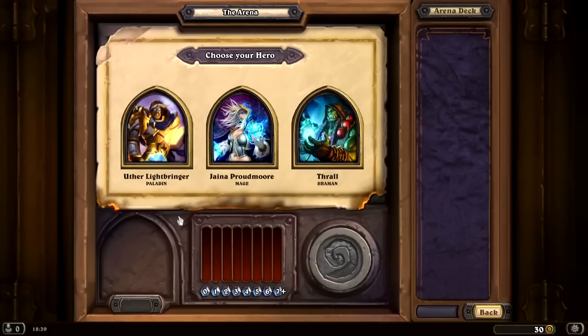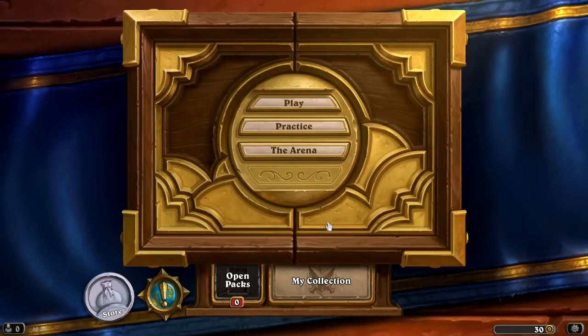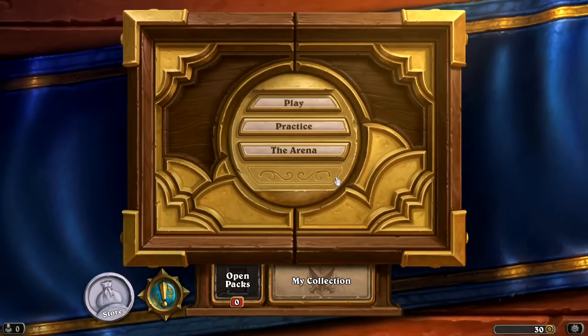They will, I think randomly, let me choose one of three heroes, and then once you've done that, you get to build a deck. We're not going to do that now — I just wanted to show you how this works. You can go in and out of this, so you don't have to play the arena all the time if you don't want to. Whenever I come back again, it's going to let me pick up from where I left off.